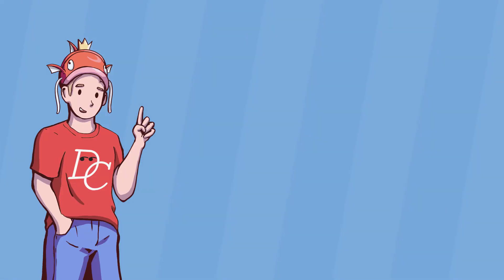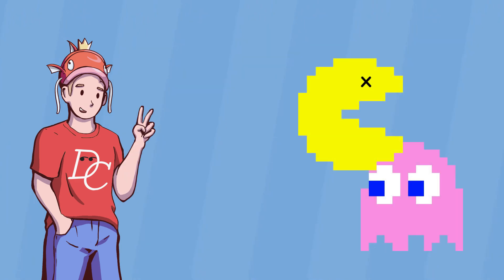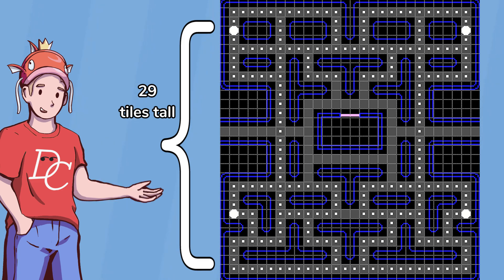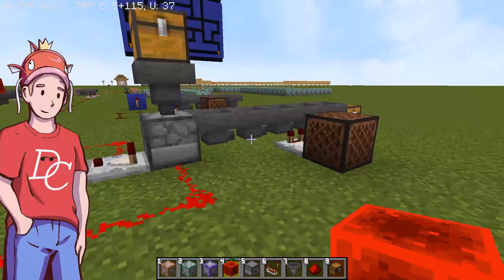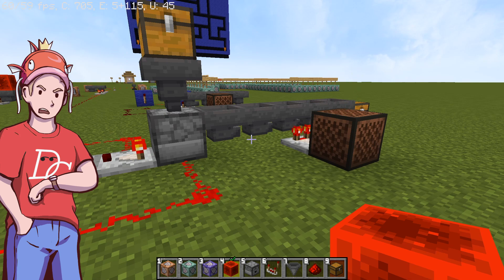Unfortunately, this was the easy part. Now it's time for the Pac-Dots — excuse me, Pac-Dots — Ghost Collision, and resetting the game board. Minecraft doesn't really have a convenient way to run a command exactly 29 times. I began experimenting with some redstone to see if it would work, but it also means the entire board would take 20 seconds to reset each game. And honestly, I got bored even recording this part, so it won't do.